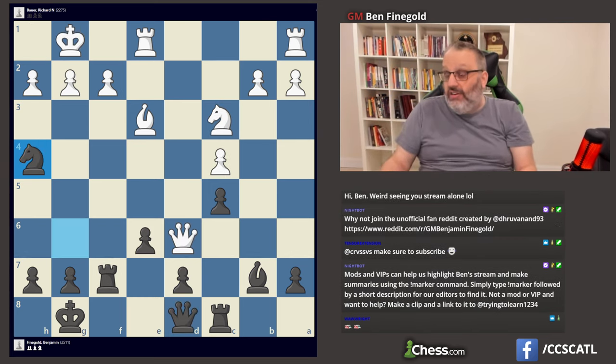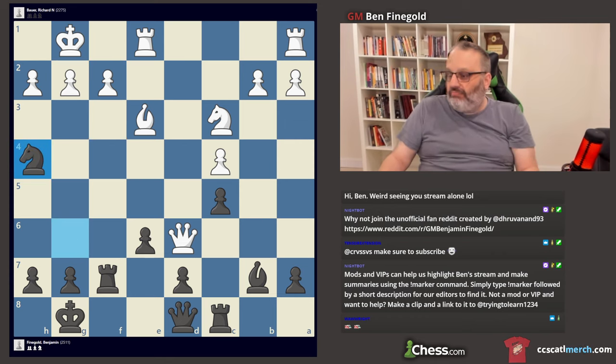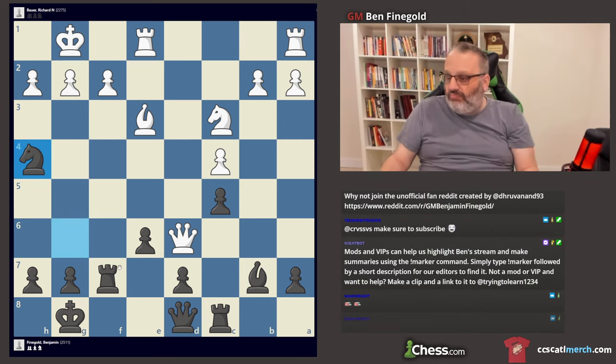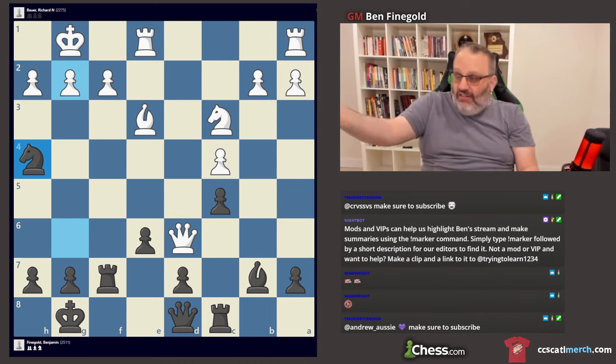I think we've all learned a lesson here: in this position, never play F3. Although F3 is the second best move, I'm plus 4.5. So that was a nice, easy game. I got F5 in to open that file, I got C5 in to open the diagonal, and then I used that to my advantage and I won.